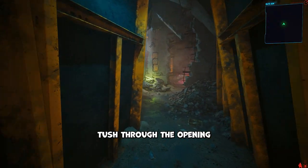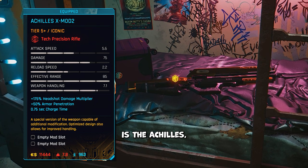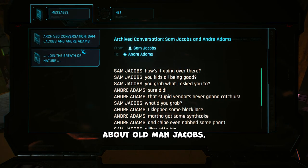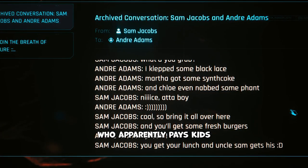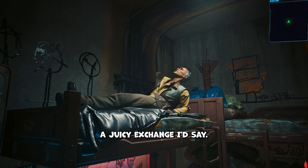Squeeze your little solo tush through the opening and there you'll find the cave. On the bed is the Achilles, as well as a case with a netrunning shard and other random loot. The nearby laptop spills tea about Old Man Jacobs, who apparently pays kids to collect black lace in exchange for burgers. A juicy exchange I'd say.